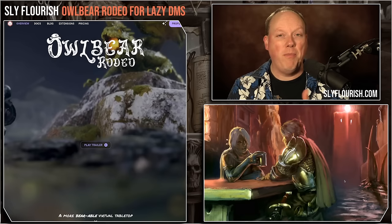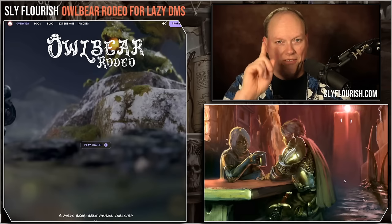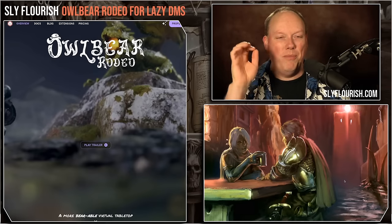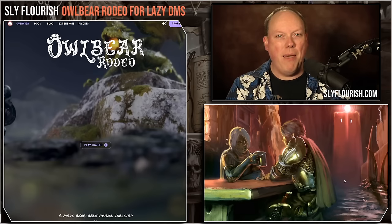It can support Dungeons & Dragons, Pathfinder, Shadow Dark, and any different kind of RPG. Anytime you want a map, tokens, and Fog of War, Owlbear Rodeo has you covered. It also has a ton of other features, but we're not going to spend too much time talking about those. Instead, the purpose of today's video is to help lazy DMs and lazy GMs use Owlbear Rodeo quickly and efficiently to drop maps and tokens in front of your players very quickly.